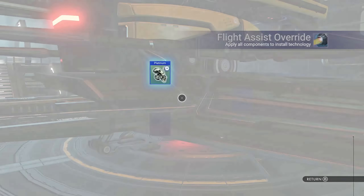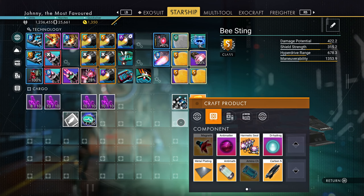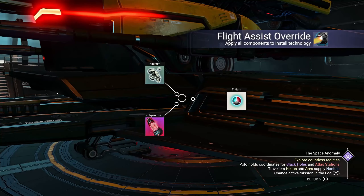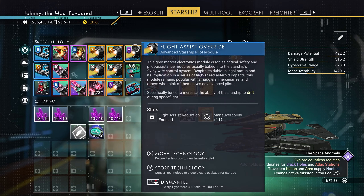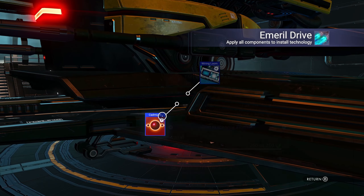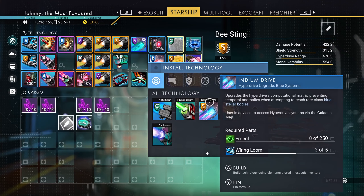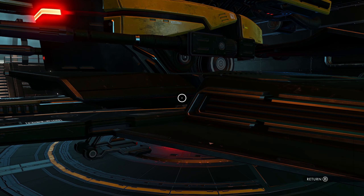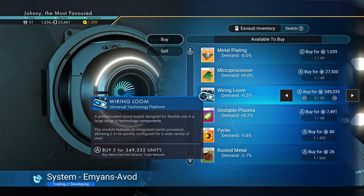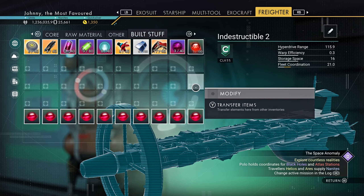Let me install this hyperdrive module. I need a hyperdrive core — it's so nice to always have some storm crystals on hand. And put that in there. Nice, so that's also done. Then I still need to install the emerald and the indium drive. More wiring loom — bam, bam — okay. Just need emerald; I'm gonna get that on the way sometime. Nice.